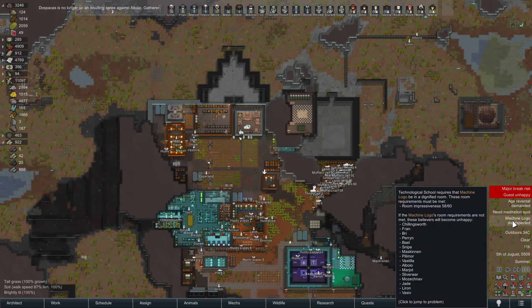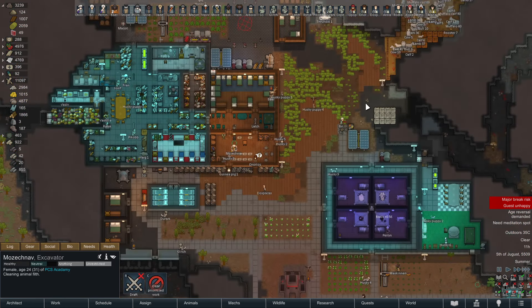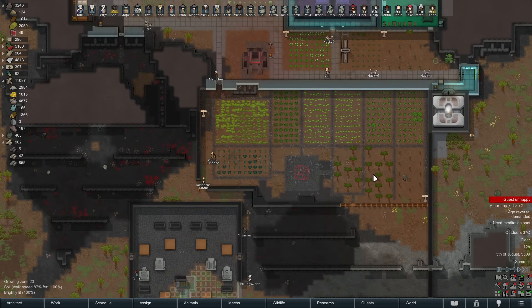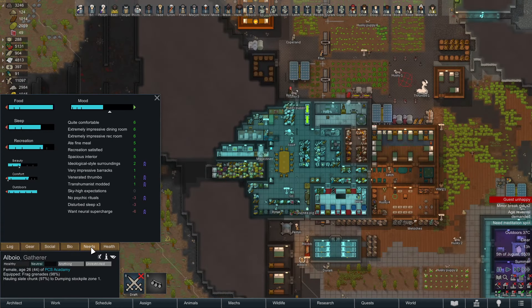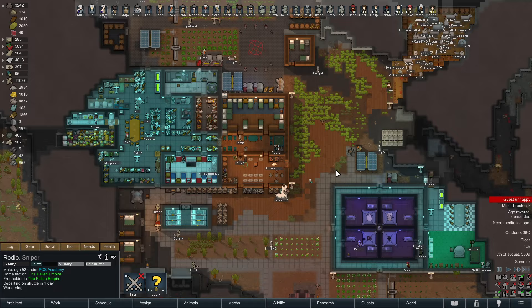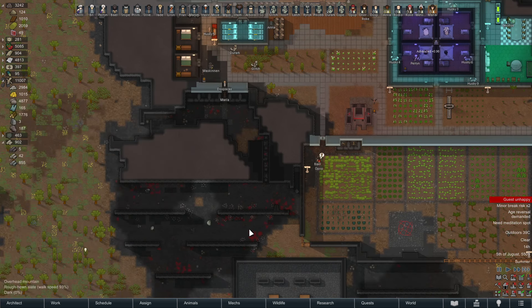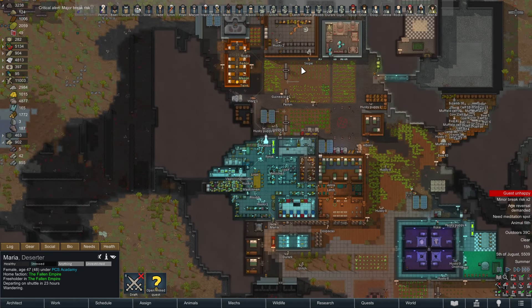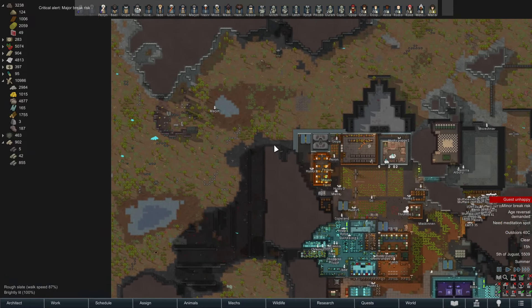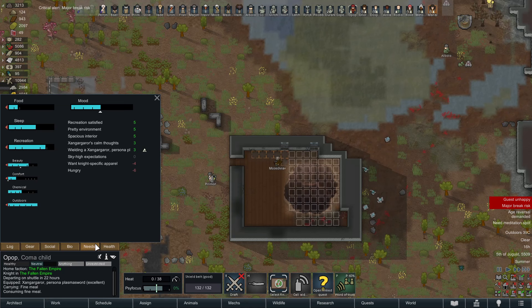I'm gonna make them fight the raiders at this point — I'm pissed. I don't care about the relation or the reward. Guest mood apparently has to stay above 40. Yeah, bring on the raids. They have weapons — one of them has a weapon that's gonna suck for the rest of them. Major break risk — and none of our people, their people yes, none of our people.